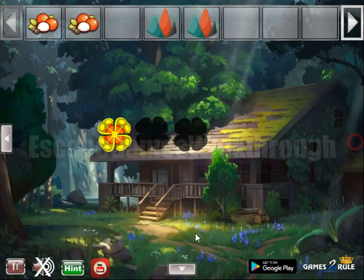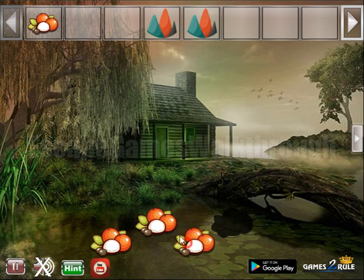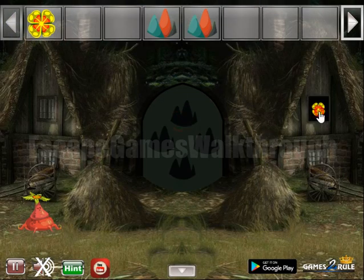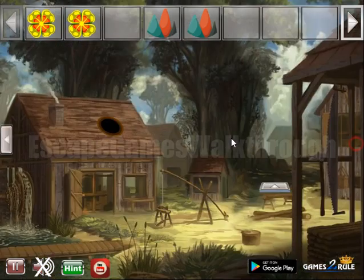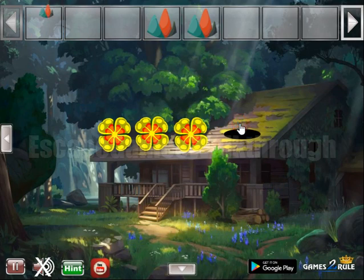Nothing else here. Going to place these seeds here. I get the flower and going here again. So here we can get another flower, and then the other three to exchange for them.